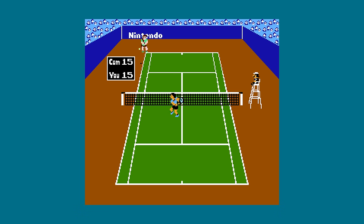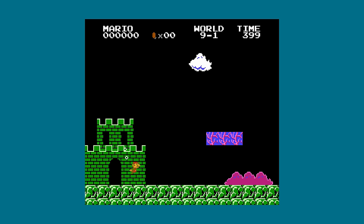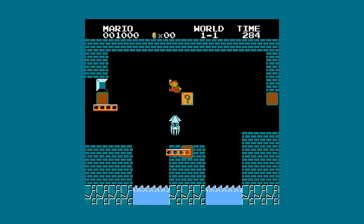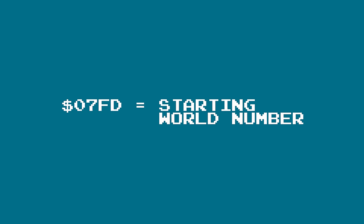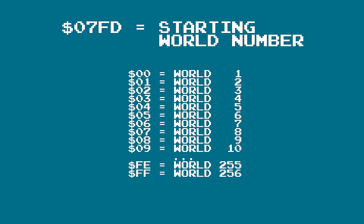In the previous two videos, we saw how and why we can trick Super Mario Bros. to load in glitched levels by using the game Tennis to corrupt the memory value that keeps track of what world to start on when you hold A and press Start on the title screen. If you haven't seen those two videos, I highly suggest you watch those first. The root cause for the glitched levels is due to the world number value, which is normally constrained to the range 0 through 7 to correspond to worlds 1 through 8, which can be corrupted to any value from 0 to 255 by Tennis.